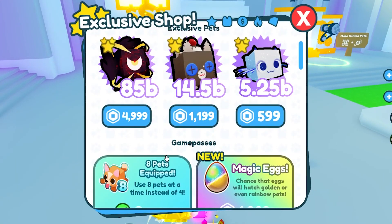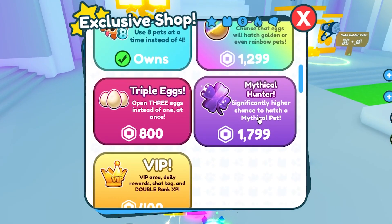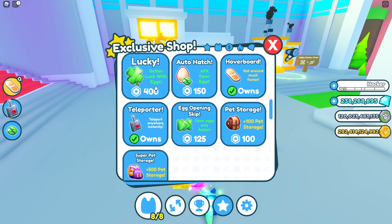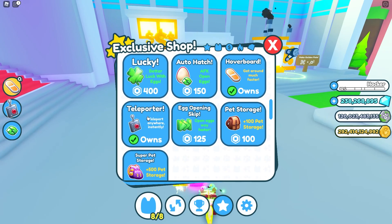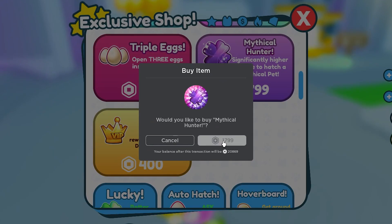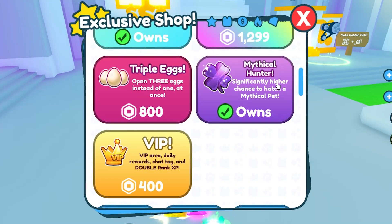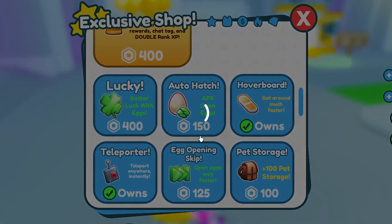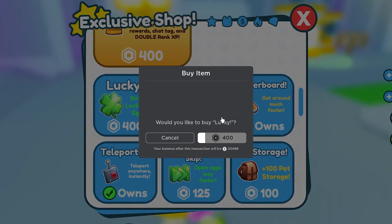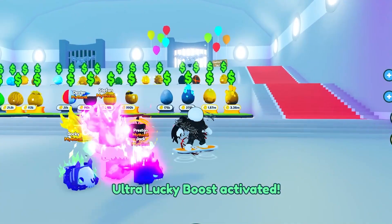After complaining about the prices of everything, I'm also going to buy some more stuff, starting off with the Mythical Hunter. And then what we're going to be doing is equipping this lucky thing right here, and hopefully we're going to get some decent pets. My Robux have gone down so much. Okay, we've got the Mythical Hunter and now I need to get the lucky — the ultra lucky. Let's go ahead and equip that, and now we've got 15 minutes. Let's get going.